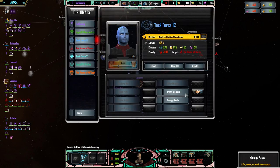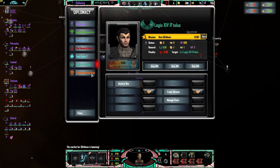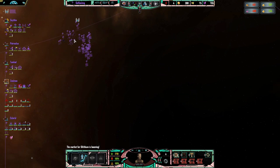Diplomatically, things are looking pretty okay. We have Trade Alliance with some, which is always useful for our pocket. In addition to that, with three of the races, we have Ceasefires, so they won't be attacking us at least in the short term. That gives us the opportunity to concentrate on the House of Duras.